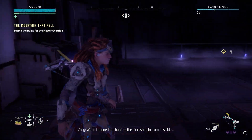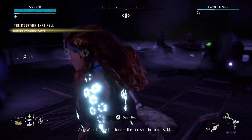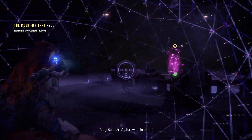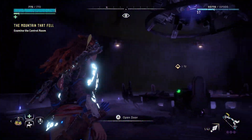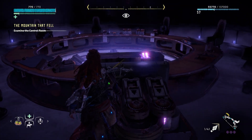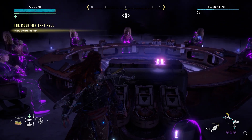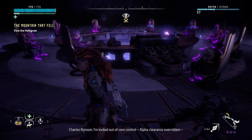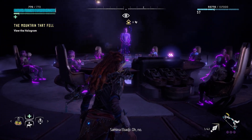When I opened the hatch, the air rushed in from this side because there was none inside the chamber. But the alphas were in there. I'm locked out of core control — alpha clearance overridden. What the hell is Omega clearance? Oh, no.